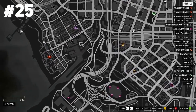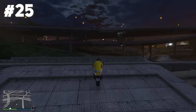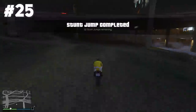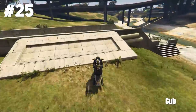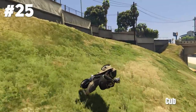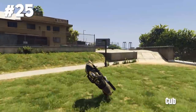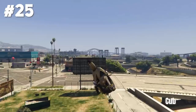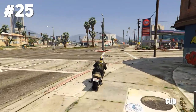Halfway done already. We are at stunt jump number 25 at La Puerta again and this one is very simple. But this stunt from Karp definitely isn't simple — he's using his Hakuchou, goes off the ramp, into a hipster slide, then a second hipster slide, into a glide, and boom, right through the sign. That was a really creative one.